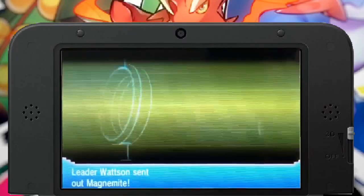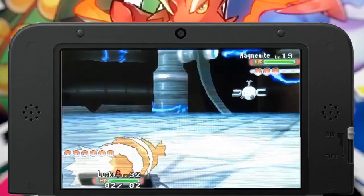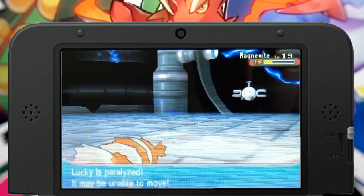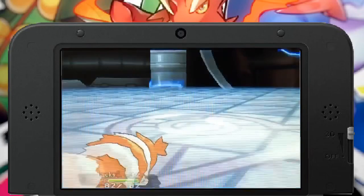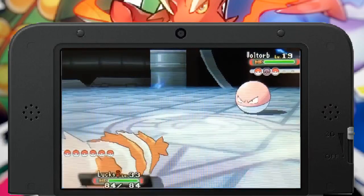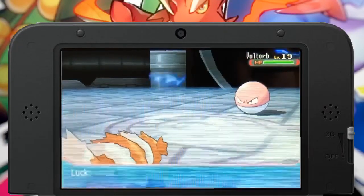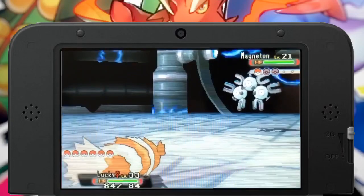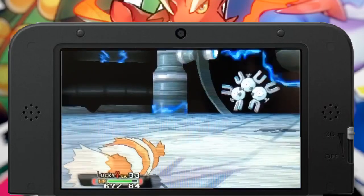I made my way to Mauville City and challenged the third gym. Something new I took advantage of are the O-Powers — I chose Attack and Special Defense. I also let my Zigzagoon hold a Cheri Berry because I kept getting paralyzed due to all the Thunder Wave attacks. I started spamming Thief since it does regular damage compared to my other attacks. Next up was Voltorb — I kept using Thief and eventually knocked it out. I'm doing pretty well at level 33. Then Magneton came out; I kept using Thief, got confused and hurt myself one turn, but eventually knocked it out.